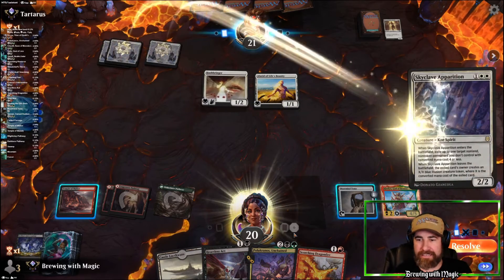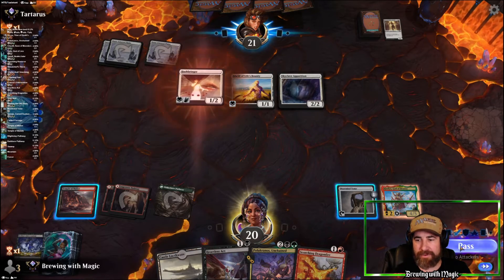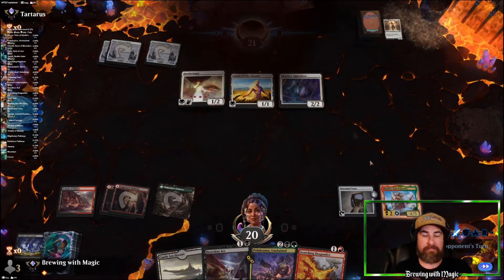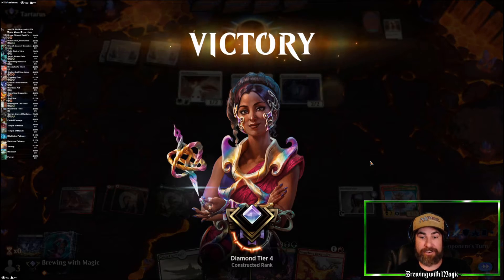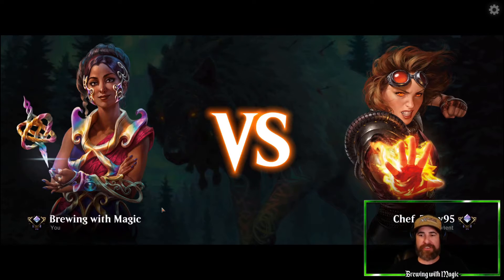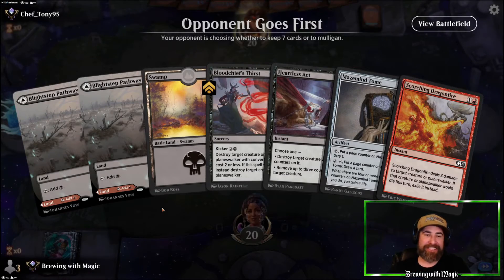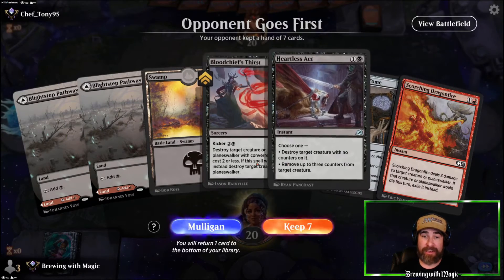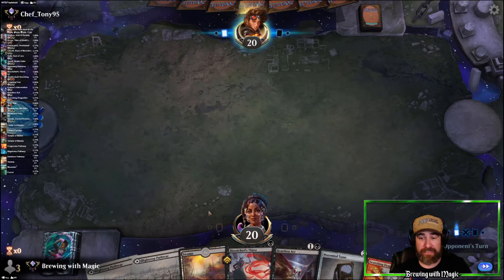Okay, there's a third land. Skyclave Apparition — talk about timing. What are you going to choose — the Clothis or the Maze Mine? Okay, neither. They just — hey, Chef Tony. No green in our hand, but no green cards in our hand either. Three lands, a Maze Mine, Heartless Act, Scorching Dragonfire. I don't see reason not to keep that.